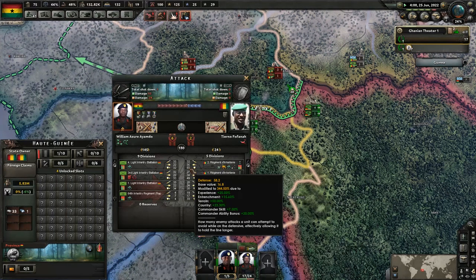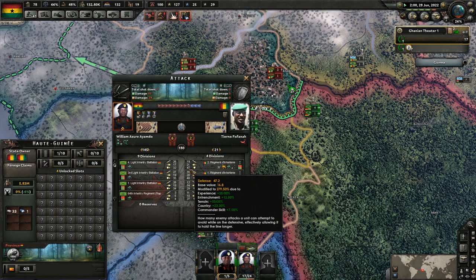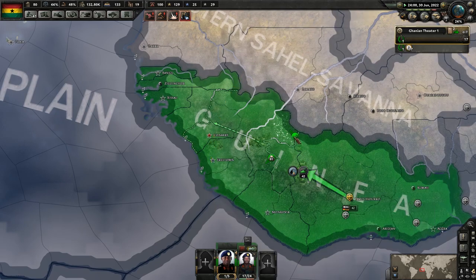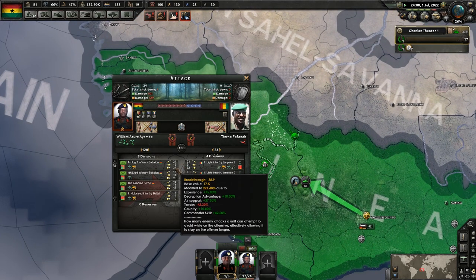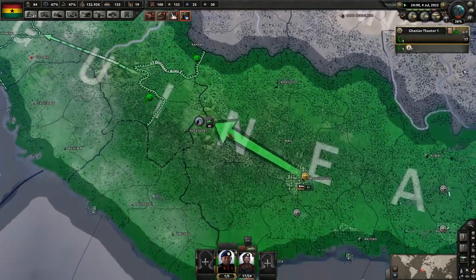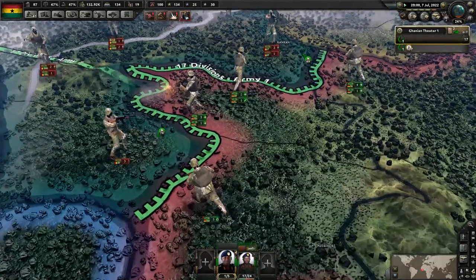We lose attack value due to low supply and terrain penalties. We aren't getting a bonus from air support because we only have one squadron, and that squadron is supporting this attack. Now they're supporting both attacks. We are pumping helicopters out pretty quickly — almost four a month, about one a week.